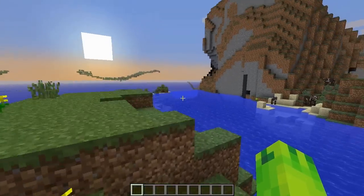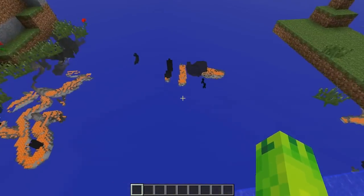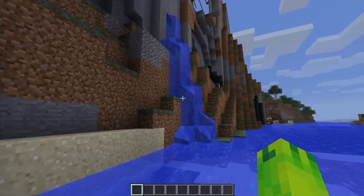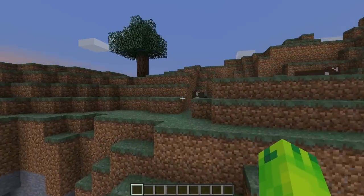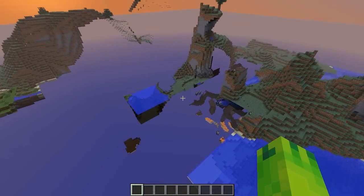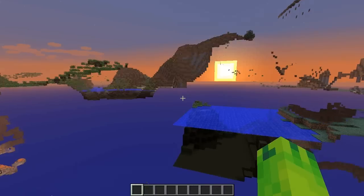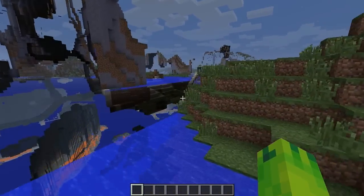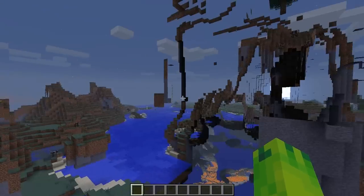If we head on here — the world is taking a moment to load — right here the world looks absolutely beautiful. Look at this extreme hills biome. It's so great to look at, even though it's kind of hard to traverse over these mountains. It's really nice to look at, and there's another ravine over there as well.